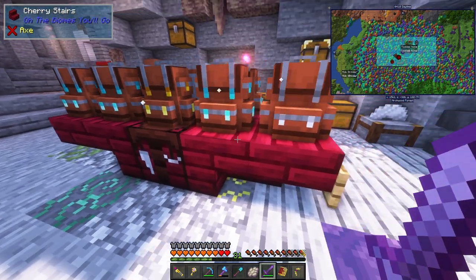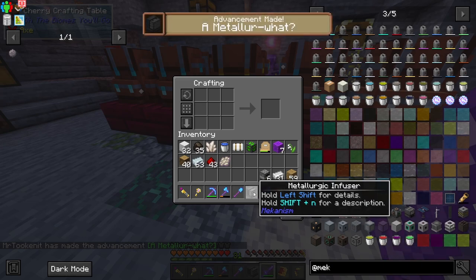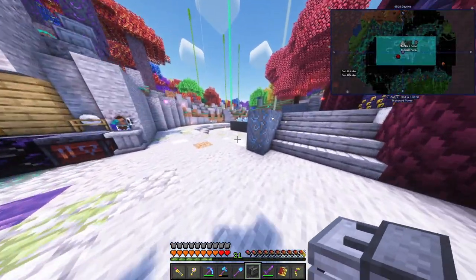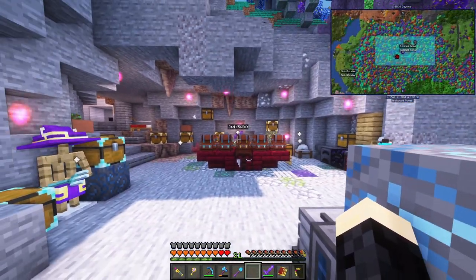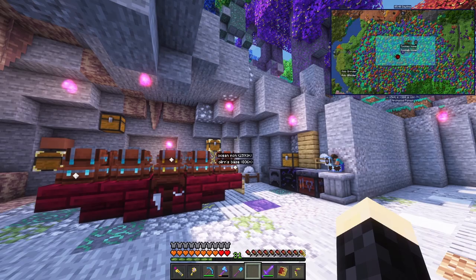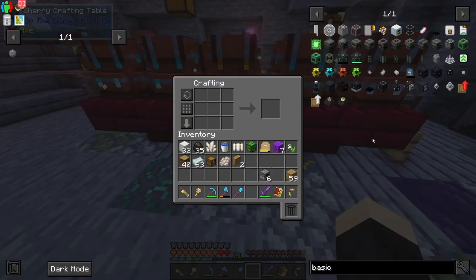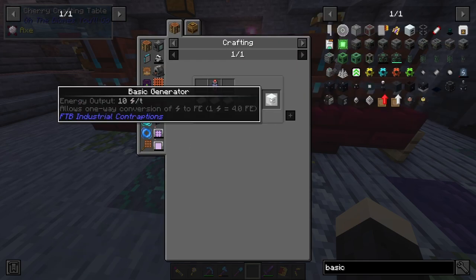Let's go ahead and make the metallurgic infuser right now. I got it - I'll put this in a random spot for the time being. We're also going to work on the design of the storage room because I'm not really liking how it looks. Before you make power you need to make power, so I'm deciding to go with the basic generator.